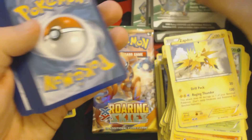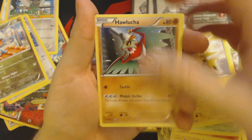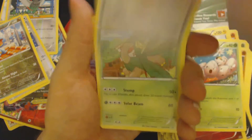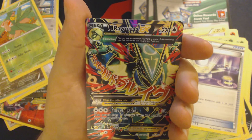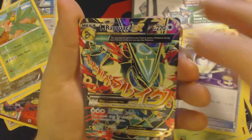Once again, I have no idea how to open a booster pack. Pack 14: Hawlucha, Wingull, Inkay, Togepi, Exeggcute, Mega Turbo, Tropius, Switch, Reverse Hollow Tropius, and... Full Art Mega Rayquaza EX! That's the white one — that's the one people want, that's the cool guy.